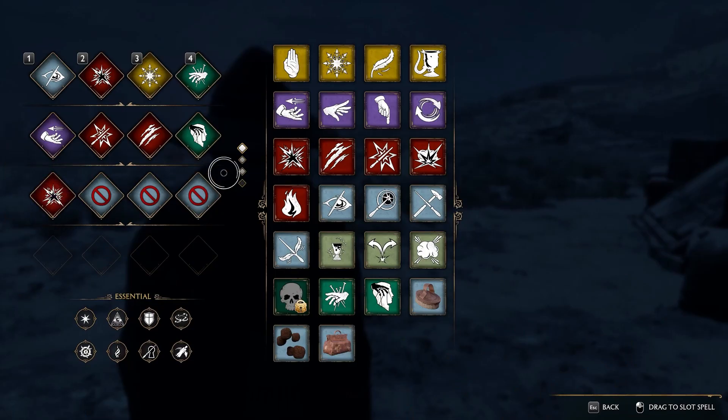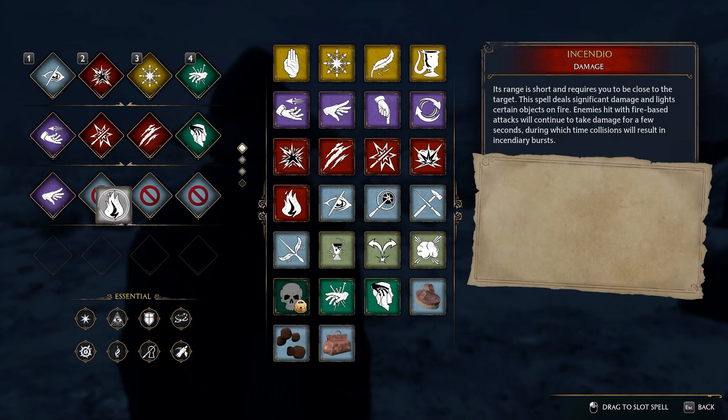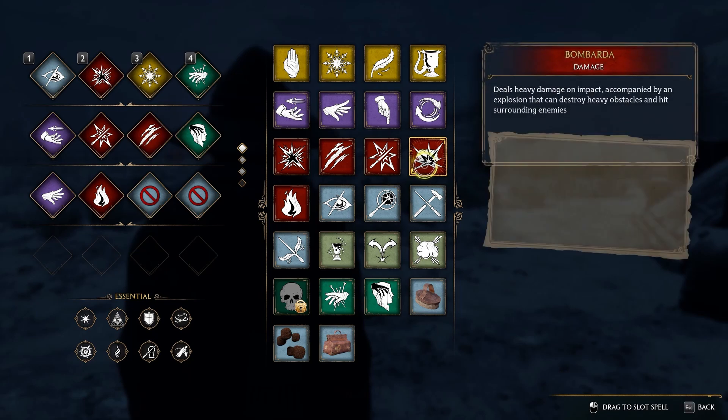Just so you know, I have unlocked a new set of spells using the talent points. And I can now use this set of spells to create a new combination for the spells I don't have access to in the already existing combos up there.